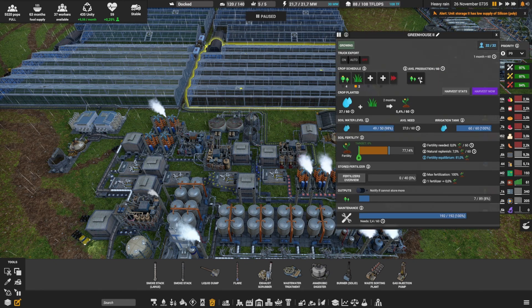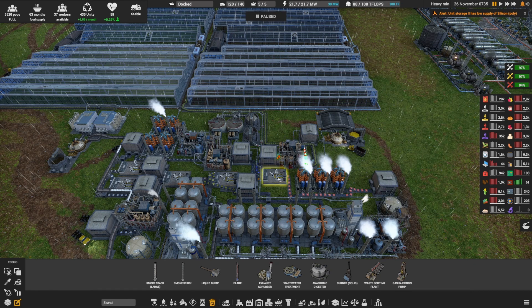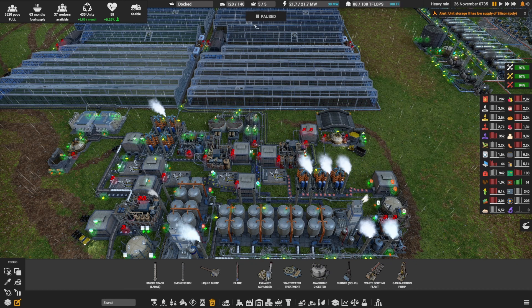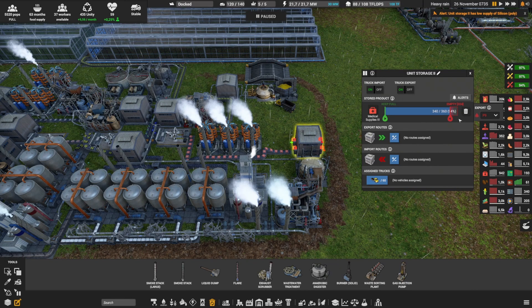The acid is made from sulfur (brought by truck) and water. The acid also feeds the anesthetic assembler which needs poppy, acid, and glass — the glass comes from a level 0 glass maker, and the poppy comes from the other greenhouses. The ratios aren't perfect: I need 12 poppy but I'm making about 10 (4.8×2), so I won't make exactly 24 morphine per minute or exactly 48 medical supply per minute, but since my city only needs 24.2, two morphine lines are enough and a third isn't needed.